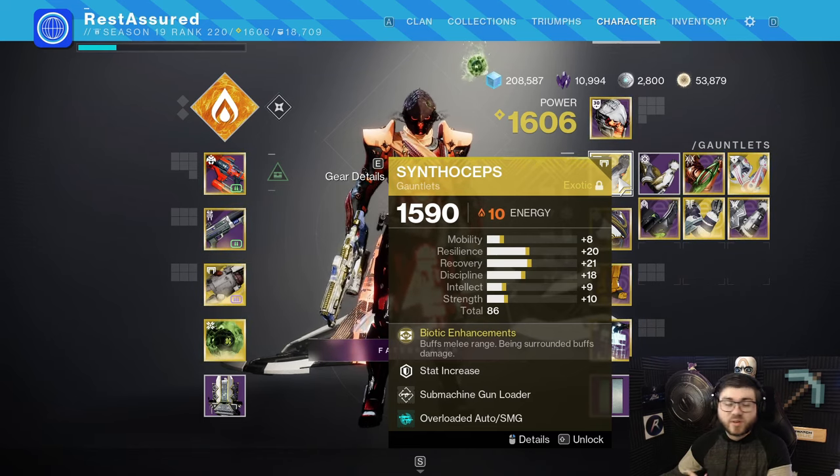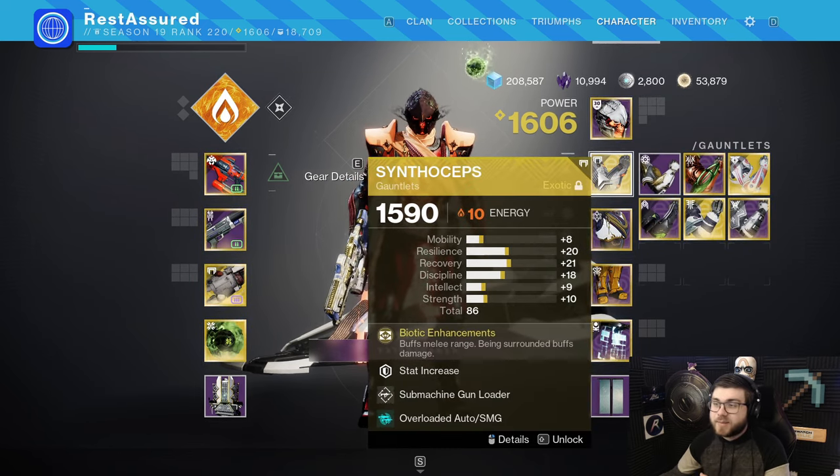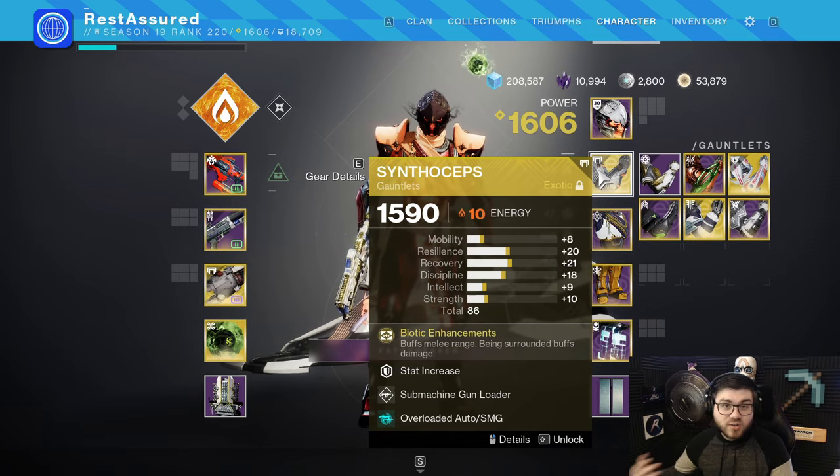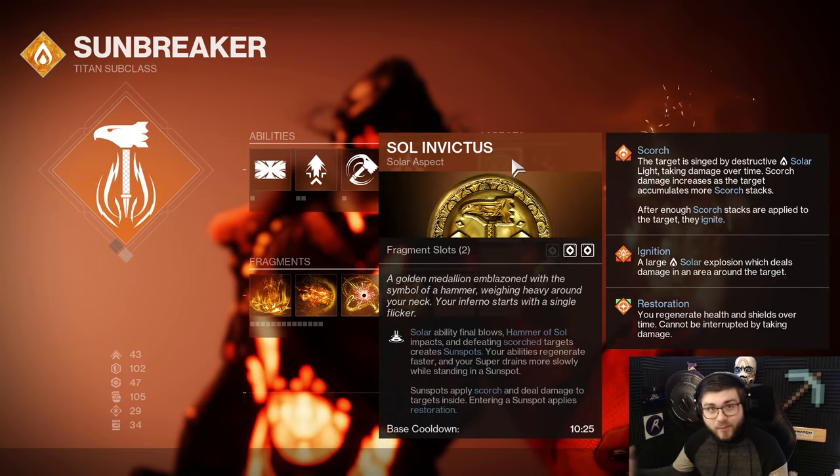Synthoceps is a great option, but if you want more survivability, you can opt to run something like Loreley Splendor on your helmet instead. But I would honestly just run Synthoceps pretty much 24-7 because you already have enough survivability with things like Healing Grenade and Sol Invictus.